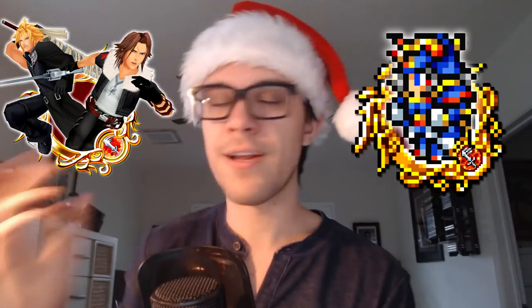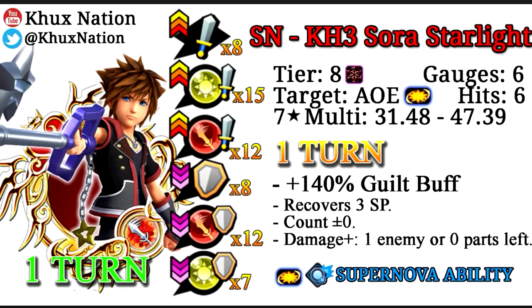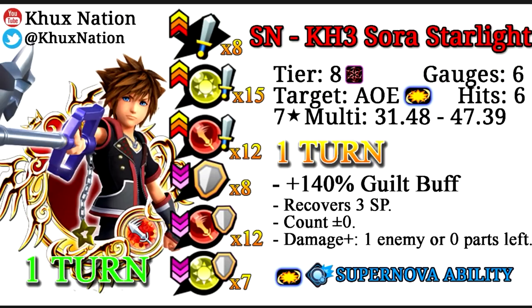For the longest time, FFRK Warrior of Light has been the strongest Power Upright medal in the entire game — we received Warrior of Light almost about a year ago, and he's aged really well. The Cloud and Leon high score challenge medal that JP got was supposed to be our replacement for Warrior of Light, but we never got that in Global. So KH3 Sora is going to be the replacement for Warrior of Light in terms of single target damage. It's only about a 2.0 difference in multiplier, and the only other thing that makes the Sora medal significant is the -7 Upright defense debuff.